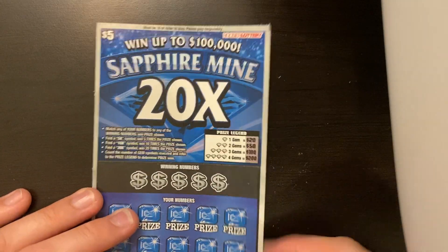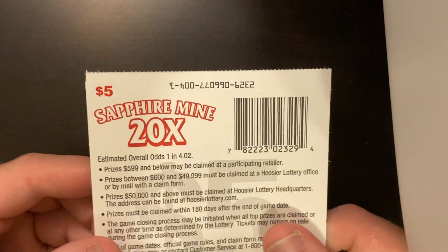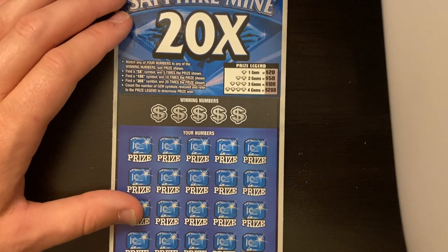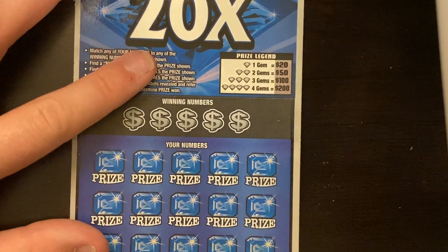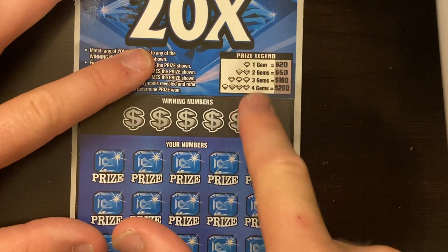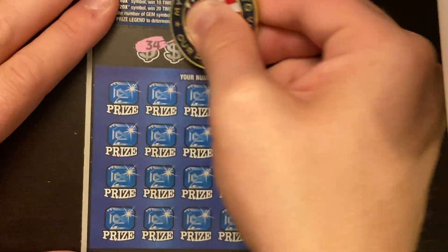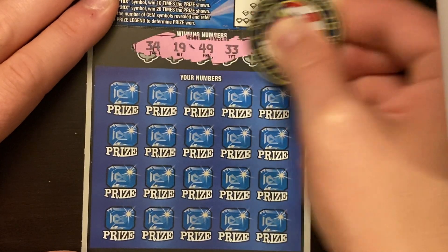Sapphire Mine 20 times is the first ticket we're going to do — ticket number four, odds 1 in 4.02. On this ticket you can find a 5x, 10x, or 20x. You find a gem, you're winning four times your money minimum. So let's see if we can get something good here on this ticket.